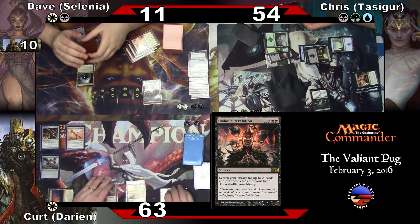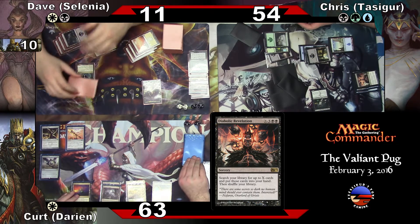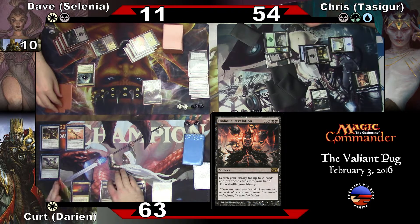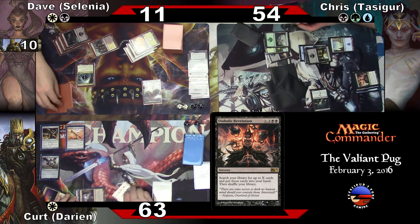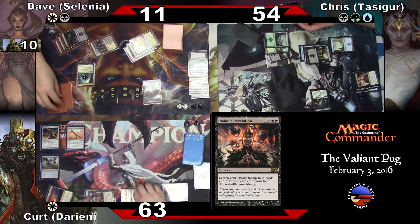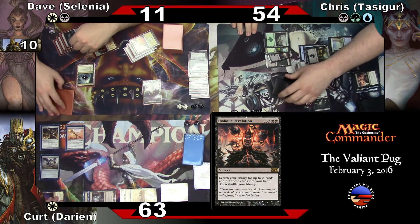Oh good, okay. Seven — I can't cast anything for seven. Eight, nine? Chrome with Dahlian? Oh, I can put Dahlian out because he costs one less. Instead of eight, yeah.